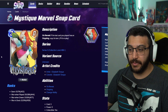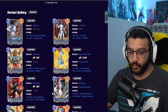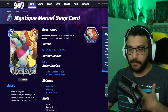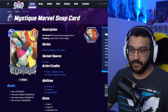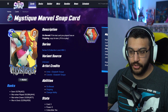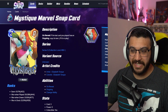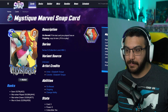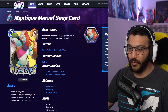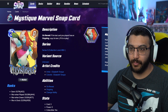Then we've got Mystique by Elizabeth Torque. Mystique is another one of those characters that just has stellar, stellar variants. Really, really good. And this one is another really good one. Love the merging — the morphing of a bunch of different characters all around her. Her arm being one thing, her other arm being another, her chest — everything is different. That is so cool. I wish the background wasn't yellow on the side here — just have her be in the middle of a city or anything. But really, very cool. This one is going to be 1200 gold — a super rare variant.